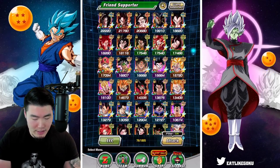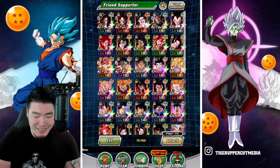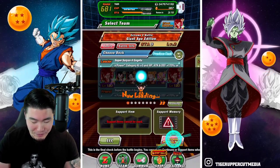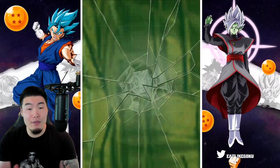By the way, if you guys have Super Saiyan 4 Gogeta, obviously set your friend lead to Super Saiyan 4 Gogeta. Don't be a bad friend like me. Okay, so that was level 1. Level 2 now.